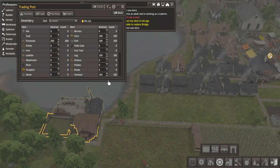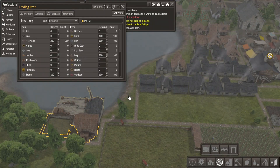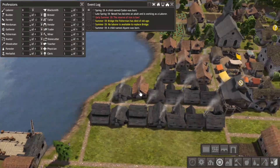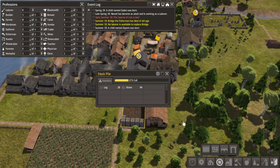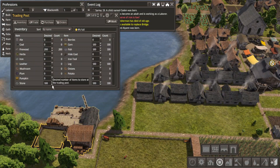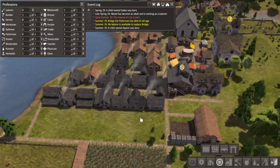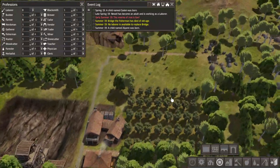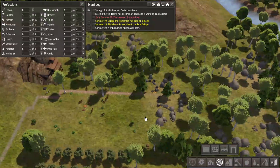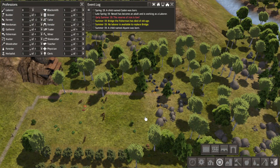We can also probably sell a bit of stone. Just looking at all that reserve. Maybe 100 is too high - let's drop that down to 60. There's a bunch over here too, but it's good to have a nice reserve for when we need a sudden construction project.